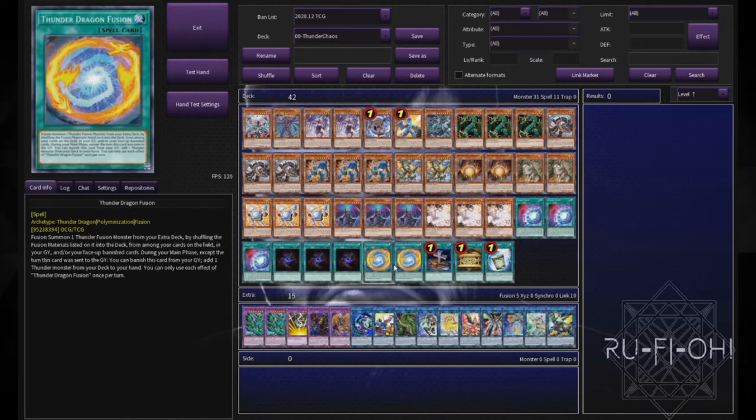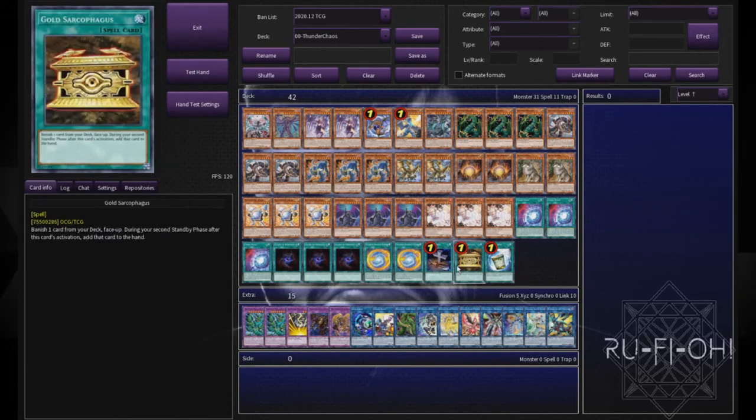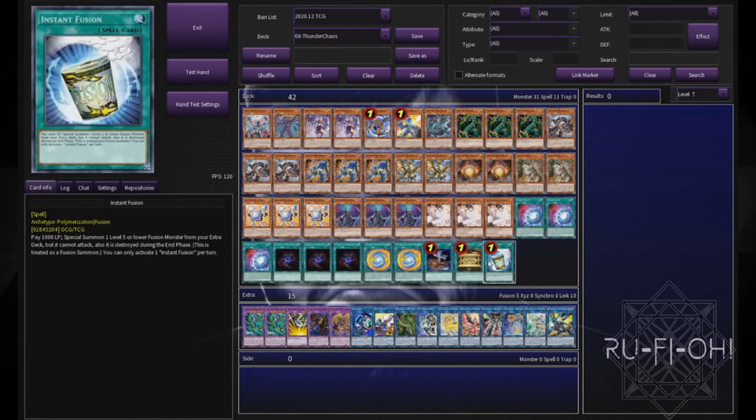Double copies of Fusion — slightly less beneficial here than in other builds. If we were playing a more Titan-control variant we'd play the third copy, but two is perfectly fine; you could cut to one if you really wanted, but two is a nice sweet spot. Foolish Burial is pretty self-explanatory. Gold Sarcophagus in this deck is absolutely busted, and Instant Fusion is incredibly strong and important — it gives a lot more utility options for the extra deck and makes Thunder Dragon Titan a lot easier to make.